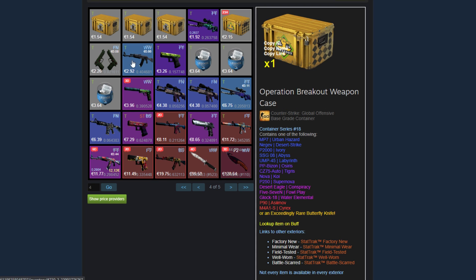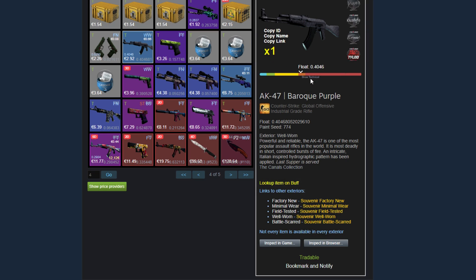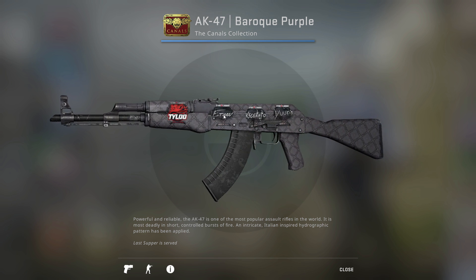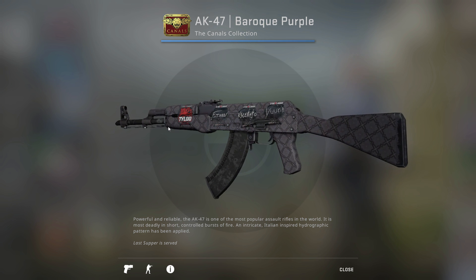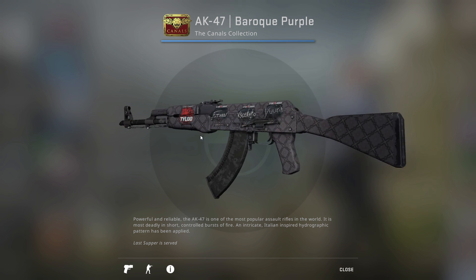An Anatheris field tested, a Breakout weapon case. Another investment in the form of the Dual Berettas Briar. An AK Baroque Purple, and we're actually going to check this out in-game. It's got some pretty cool matching stickers with three signature stickers, and then the Tyloo just kind of stands out on the wood, adding a little bit of accent of red with the stars. So it's a pretty cool skin.